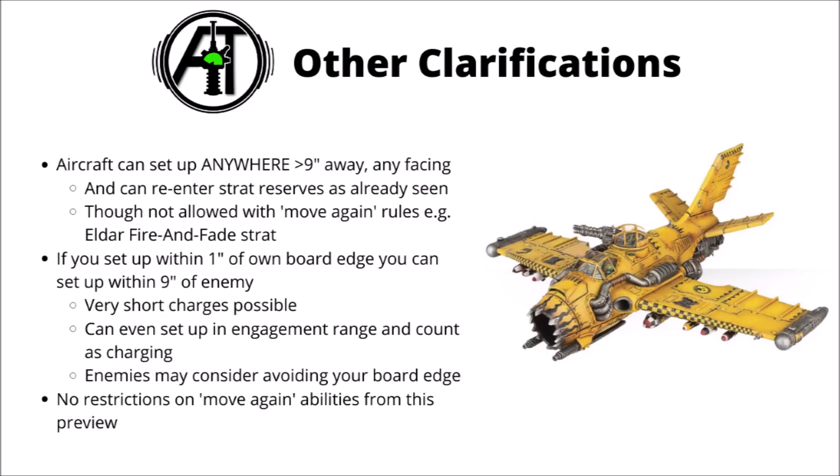Aircraft will have considerably more freedom as to where they set up — they can be placed anywhere 9 inches from enemies and facing in any direction, representing their enormous move characteristic. Strategic reserves might not even be the best choice for aircraft, as most can start at the back of the board out of range of most weapons and still make their impact felt on turn 2. Aircraft can fly off the board voluntarily and enter strategic reserves, and this won't cost command points.